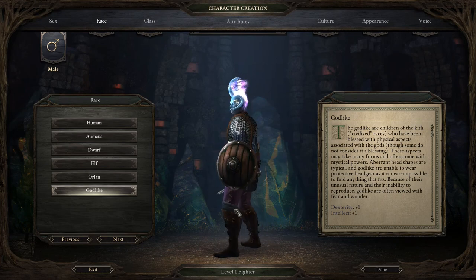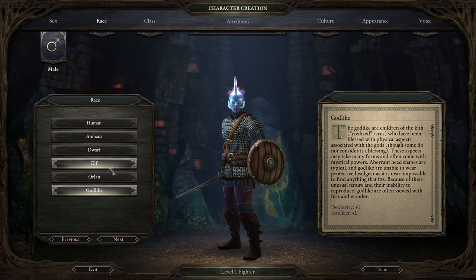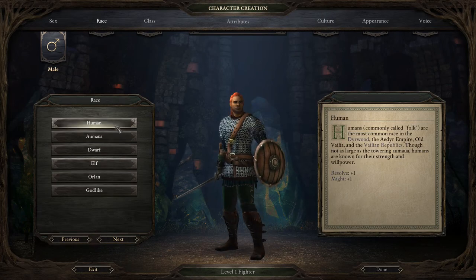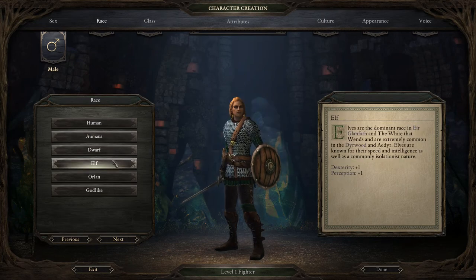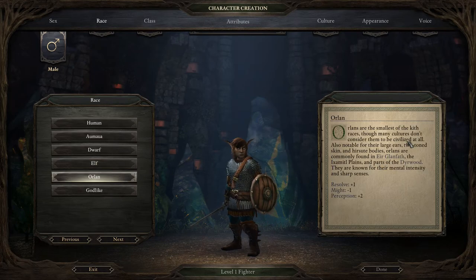I don't know how I feel about that — we could go with the classic elf. I don't really want to be human; humans are just too plain. The Aumaua are the largest of the civilized races and are commonly found in or near oceans. Though naturally aquatic, they have an affinity for water and many of their civilizations are based on naval dominance. They're known for unparalleled strength. I don't think I want to go for straight strength though.